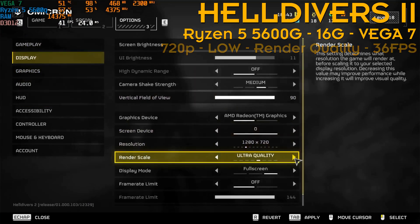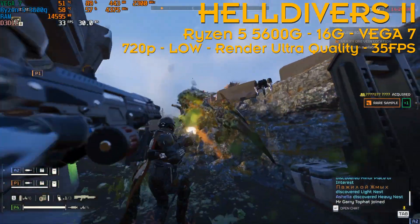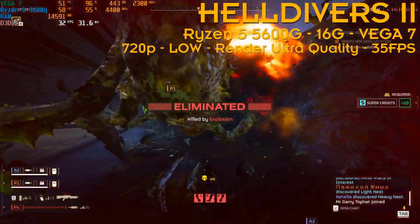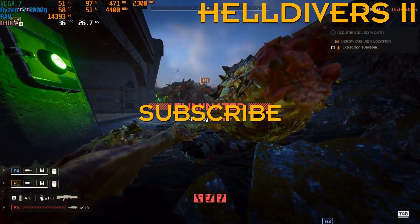If you want to push visual quality higher, you can try render ultra quality, which gives an average of 35 fps — just one fps less than quality. That's all for the Vega 7. See you in the next one, and subscribe!